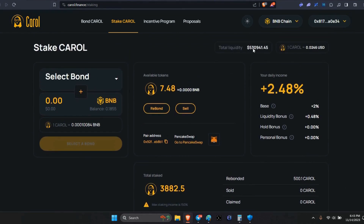As you can see, the TVL is unbelievable — in one day, $530,941. It took the other Carol on ETH a long time to get to half a million. The Carol price is $0.0246. Just waiting for the bond to come up.